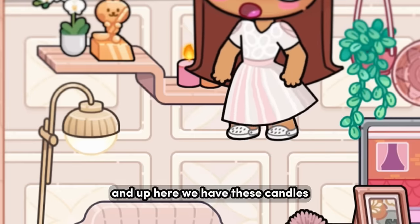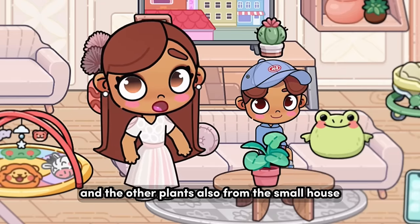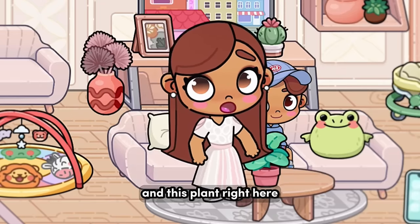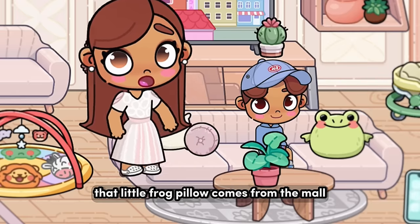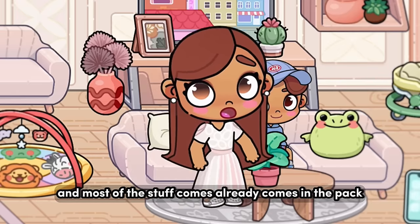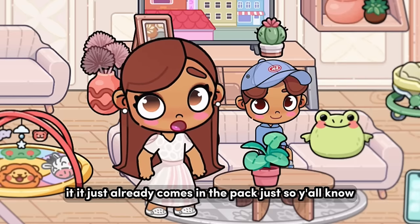Up here we have these candles which I think are from the small house, and the other plant is also from the small house. These pillows are from the modern mansion, and this plant already comes in the pack. That little frog pillow comes from the mall, and most of this stuff already comes in the pack, just so y'all know.